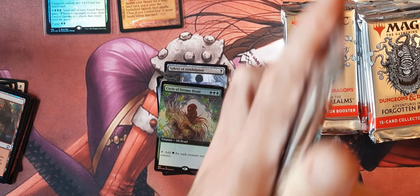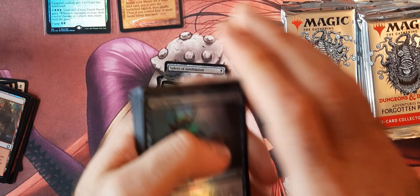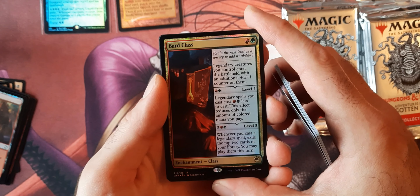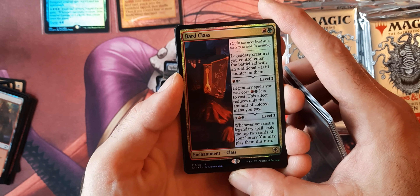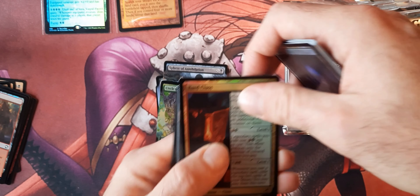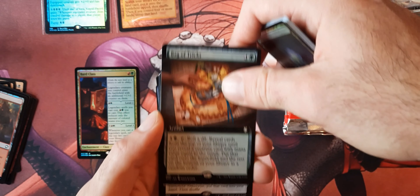The artwork kind of reminds me of the sketch art in Modern Horizons 2. And then for the last rare of this pack, we have Circle of Dreams Druid. That card might be a problem — I can see that being big in Commander. Any green deck where you can just generate mana — you're going to get a lot of stuff on the field very early.